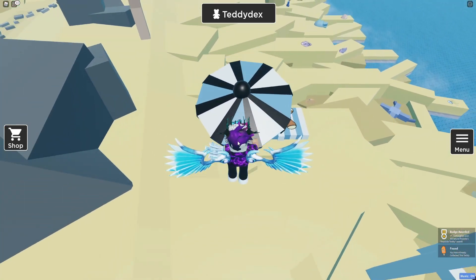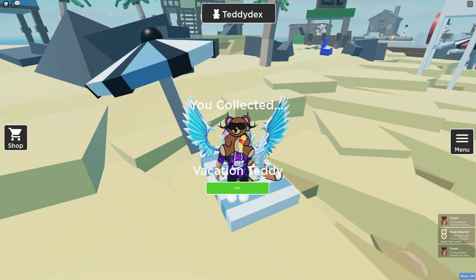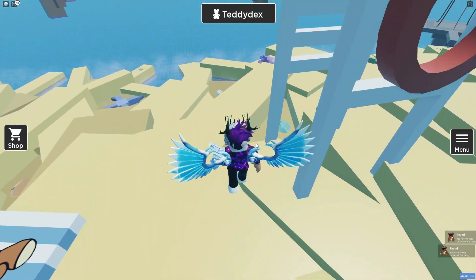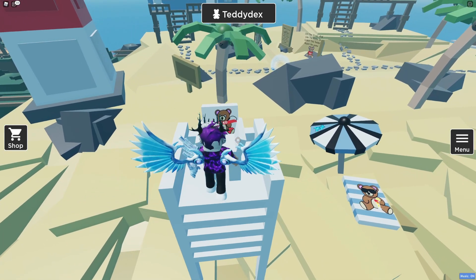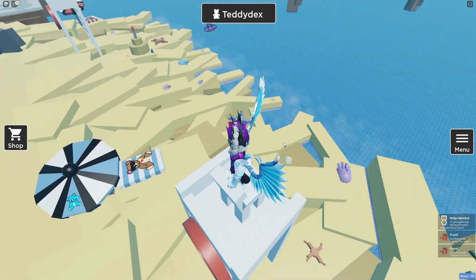After that, we have another one on this umbrella — the umbrella teddy. Then we also have this one by the umbrella itself: the vacation teddy. Follow me over here for some more. We're gonna run all the way here and then climb up. After that, we are going to get the lifeguard teddy over there.